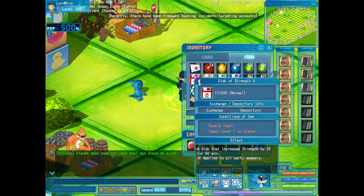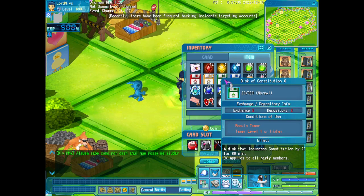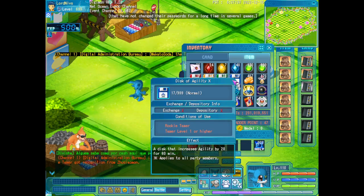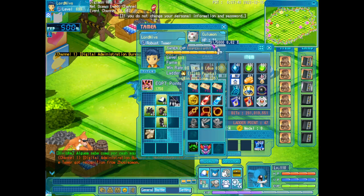Here we have some discs that give you more Strength, Intelligence, Constitution, and Agility. This is pet food — when you use it, your pet gets health so they will work. If the health power is zero they don't die, but they won't work.